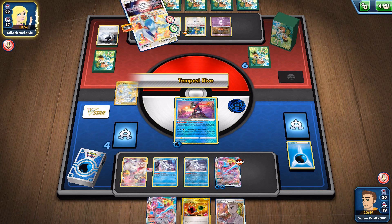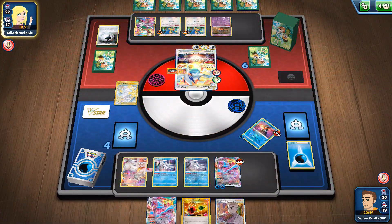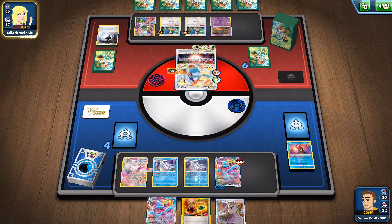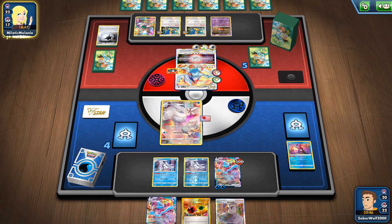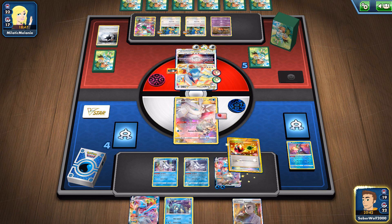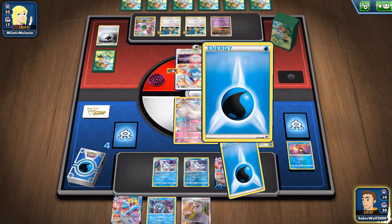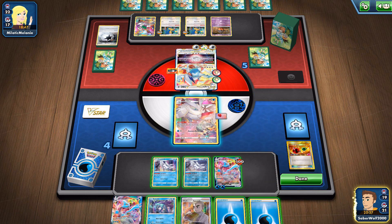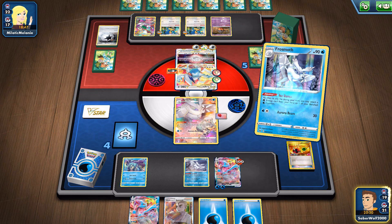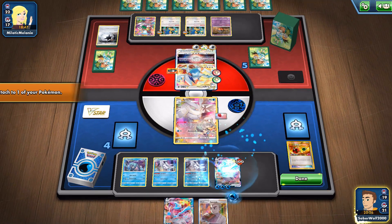She gets a bunch of energies on the Lugia. In the end she has to use it to attack. I guess she could have used one of the Archeops to attack the Greninja — maybe that would have been good. Because that way you keep the Lugia, you've got the other Archeops for a little bit of Energy Acceleration, and you get your manual attachments too. So I think that would have been fine. Maybe she couldn't pull it off anyway.